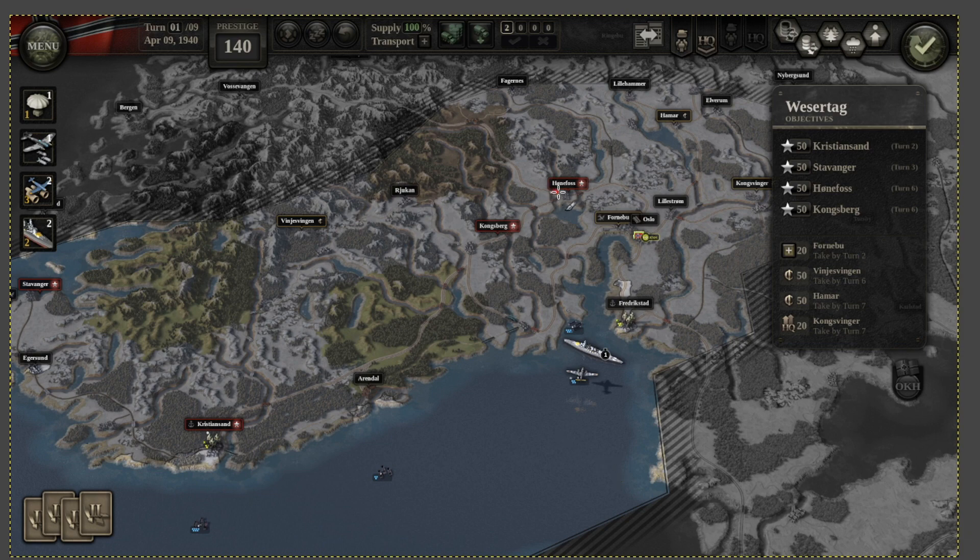Dealing with Honefos and Kongsvinger is actually quite simple — you're going to unsupply them. You need to move a unit very quickly, ideally on turn two, so that in two more turns it will be able to unsupply both Honefos and Kongsvinger. For Kongsvinger, you can unsupply it simply by standing over here. A good suggestion is to step away from this particular hex because the enemy unit, once unsupplied enough, tends to step over there, letting you take Kongsvinger easily.